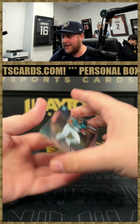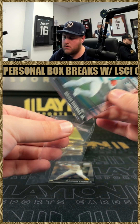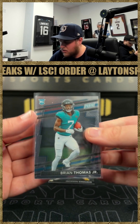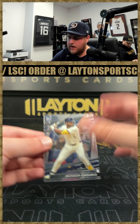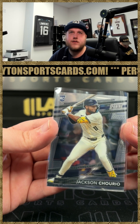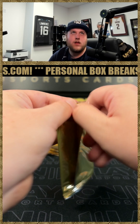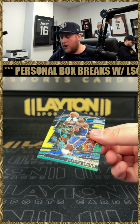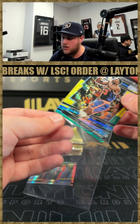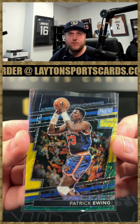Next one here — that is a Brian Thomas rookie, nice one there from the Jacksonville Jaguars. He was the LSU receiver, first rounder. And a Jackson Churio as well. What's up everyone! Patrick Ewing, nice one there to 44 on the tri-color shimmer. That's Joe's boy right there.